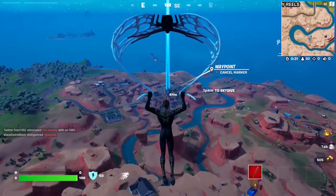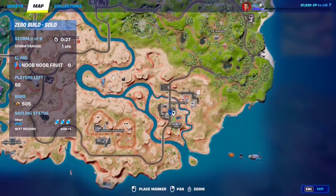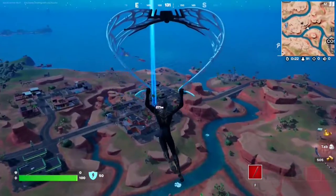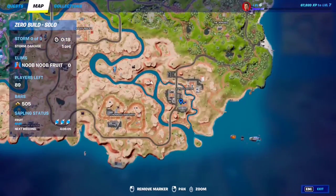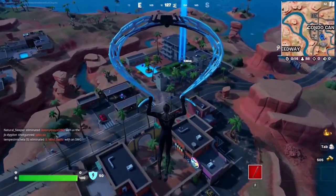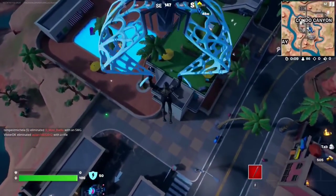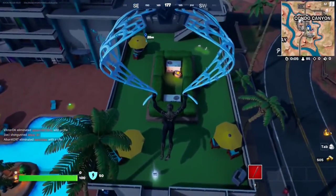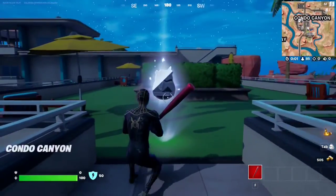For this Snap quest, you have to collect tower tokens at Condo Canyon. Just make your way to Condo Canyon and I highly recommend starting with the rooftop of that building right here — that's where you're going to find the first tower token. It's right next to the umbrella, right underneath me. That's tower token number one.